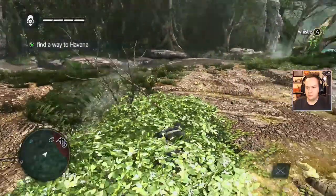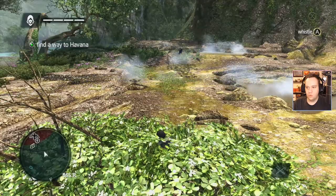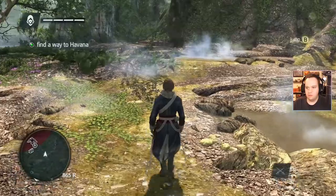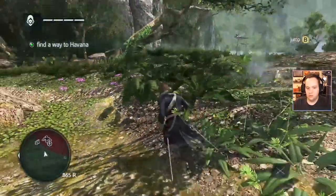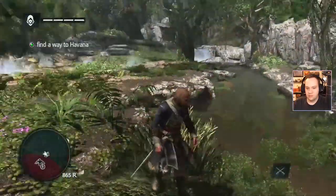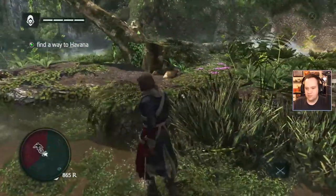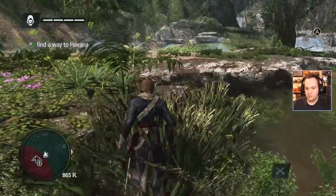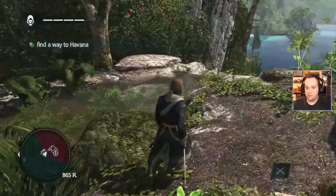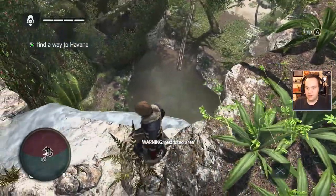We can be sneaky — we can whistle. I like a little whistle. Treasure box! I'm standing on it — it must be under me? Because I don't see it here. Unless I'm just totally blind, which is possible, but I do not see it here. It must be like... I bet there's a cave under here.